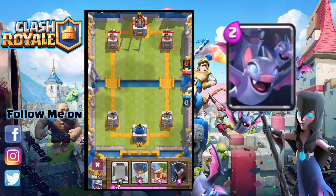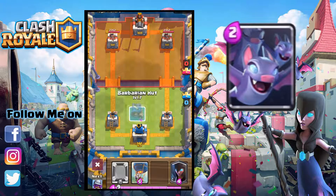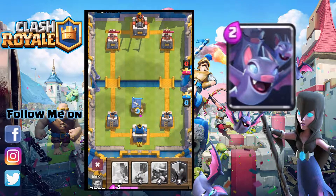2 elixir bats — I feel like this is going to be an overpowered card. For the cost of only 2 elixir, you can summon 4 of these. They are a much cheaper alternative to the Minion Horde. I like to think of them as a flying skeleton.